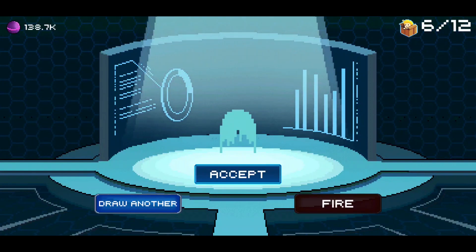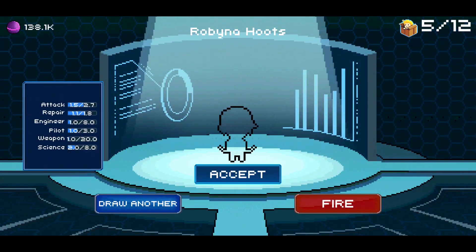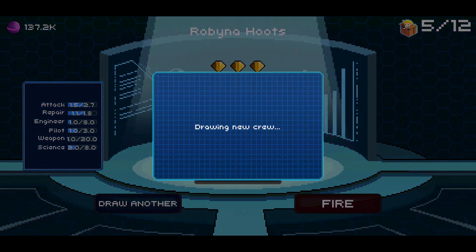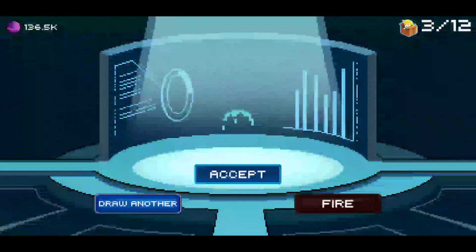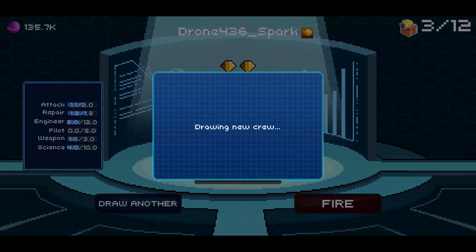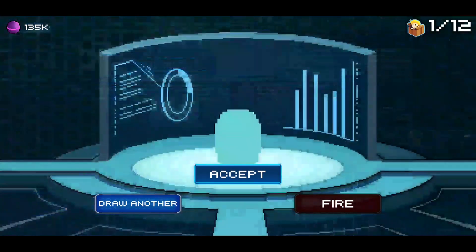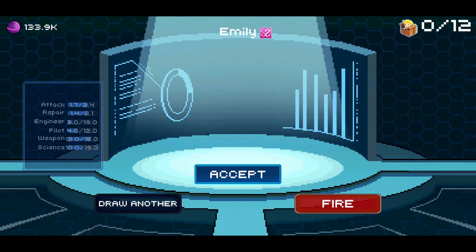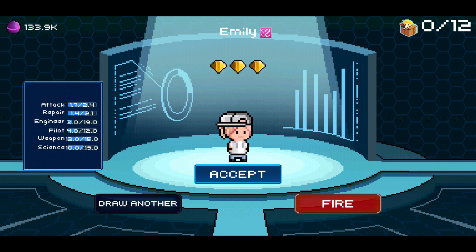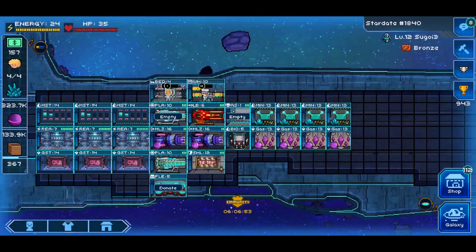So I keep getting two-diamond-rarity crews here. Occasionally you'll get a one-diamond, occasionally a three-diamond — I'm referring to the rarity, which is shown in diamonds. We've got a three-diamond crew right there, Robina Hoots, basically a Robin Hood type character. We've also got our FED medic and our Emily crew, both rarity three. You can see that I can no longer draw another crew — it's zero of twelve at the top right. That's all the crew I can draw for today. What I do is go ahead and blend the rarity-three crews.